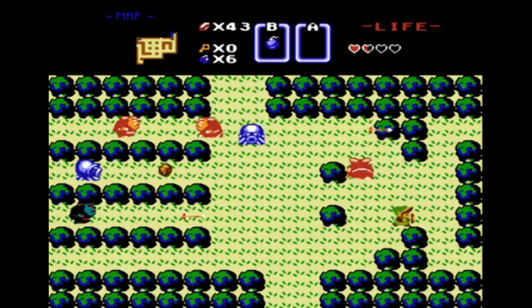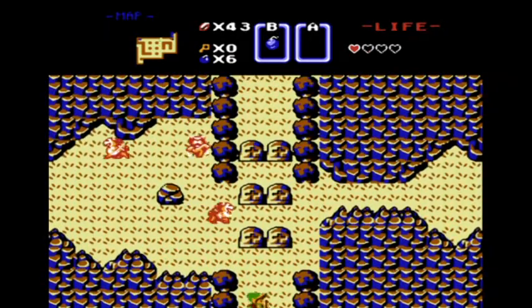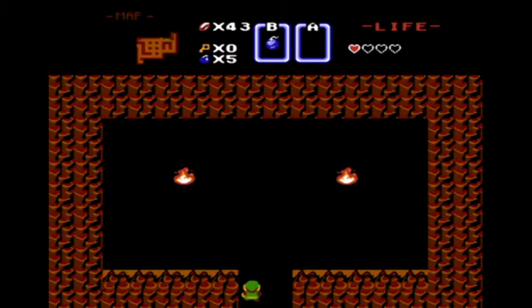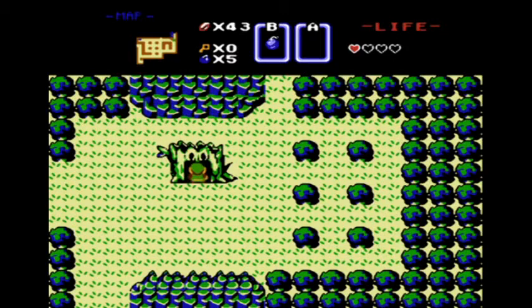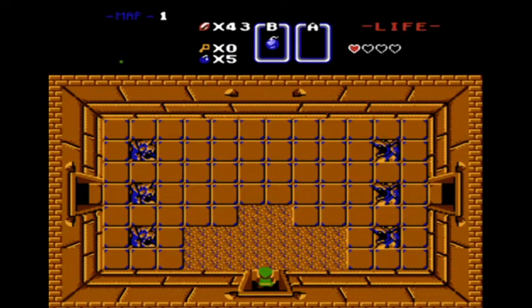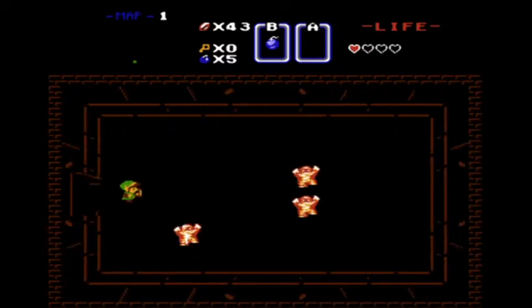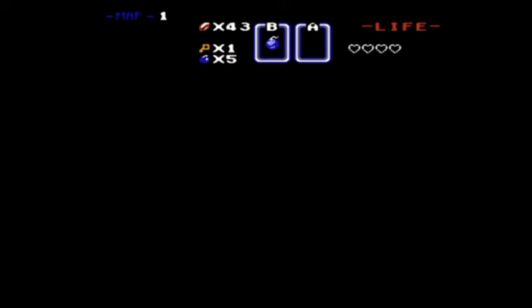I don't got too many options left right now other than to tackle that dungeon. I'm being told this particular hack is inspired by Ocarina of Time — starting forest, beat the dungeon, and then you can truly escape. I'm probably going to end up taking a death here. Just four hearts. Starting with three hearts.